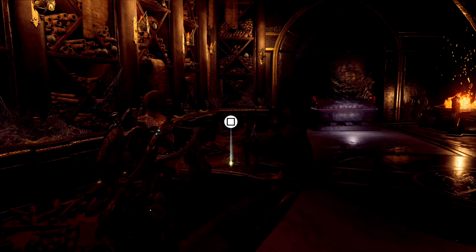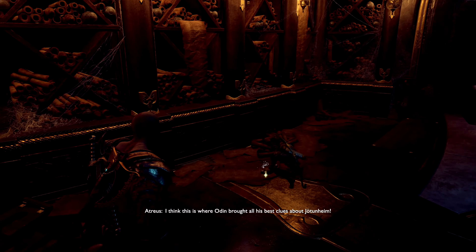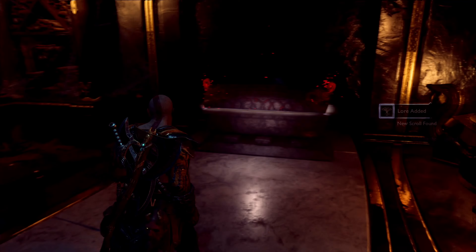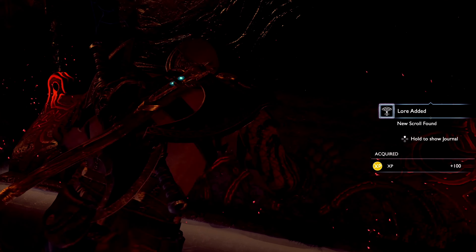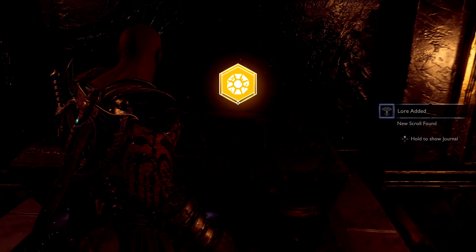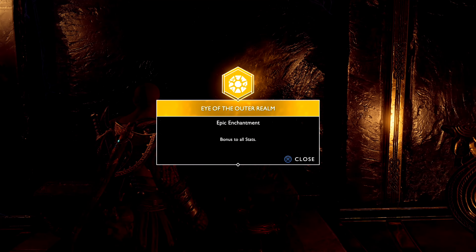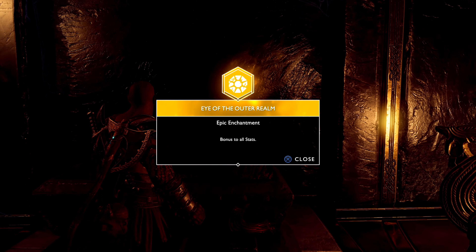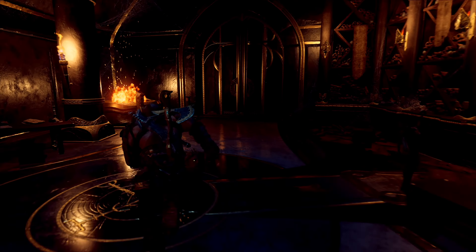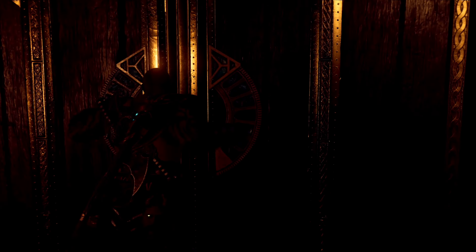Let's see what's in this room quickly. It looks like a chest - hopefully I can open it. Let's open up this chest to see what's inside. Eye of the Outer Realm - epic enchantment, bonus to all stats. Very nice. It's a good job I came in this room.